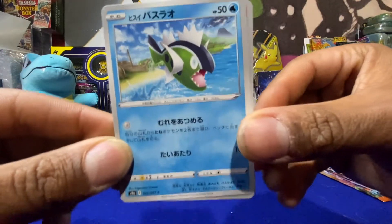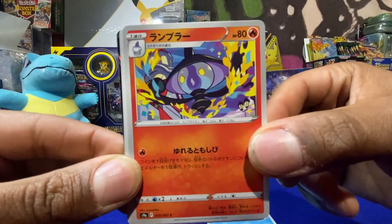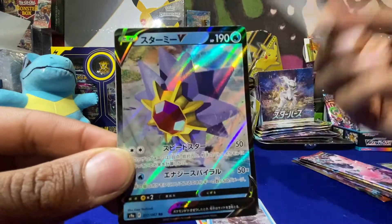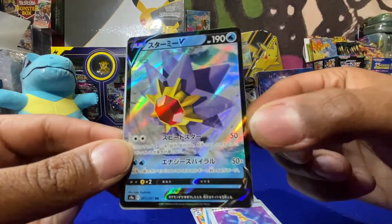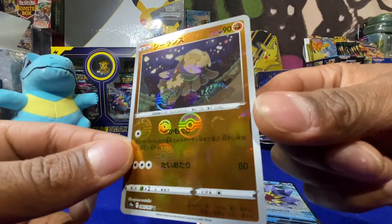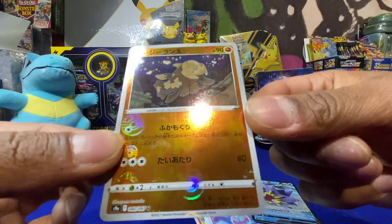Alright, we got Bascculin, the ghost lamp line, some perfume for your stinky ass, a Starmie V, and we have a Remoraid reverse holo. That is pretty sick with the Poké Balls — I like that one a lot.